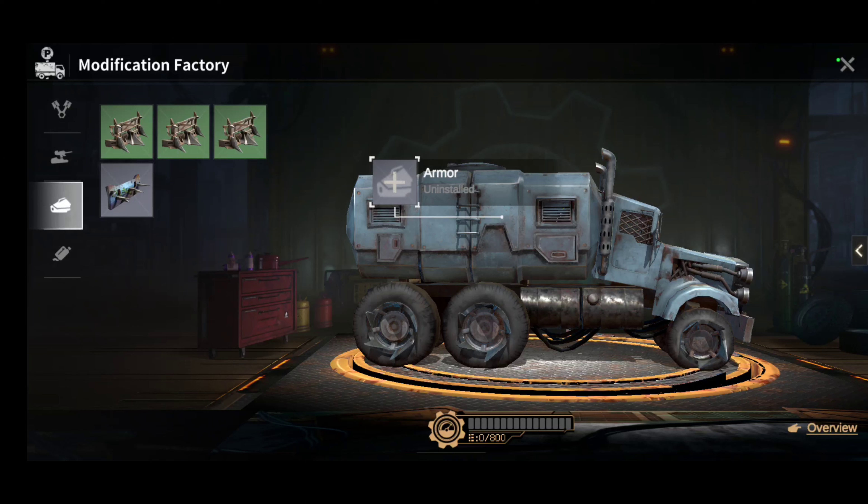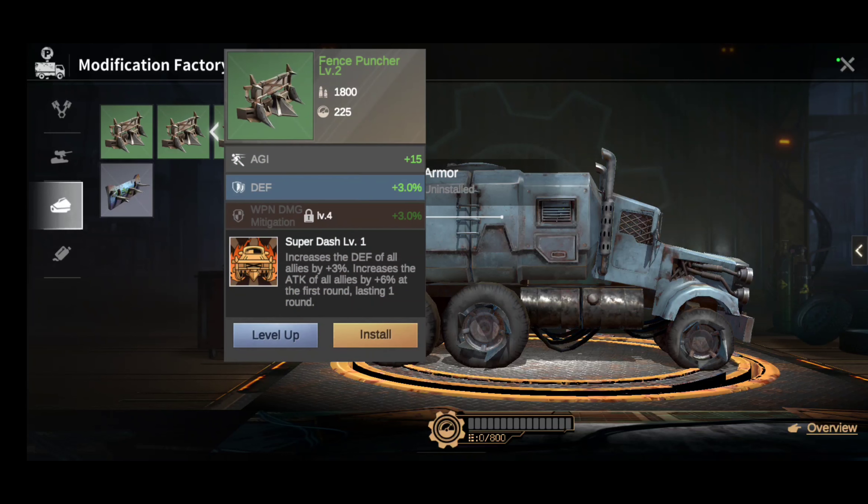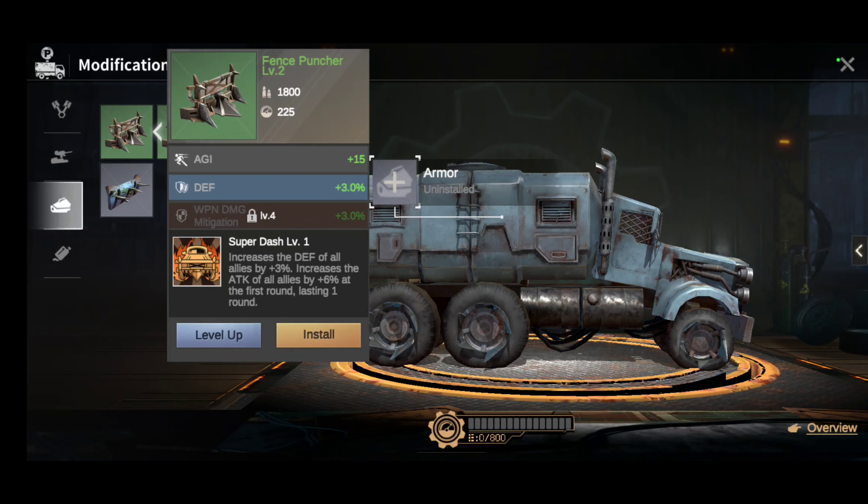It says uninstalled, but when I click on it it shows me different options I can put on — some buffs, some attributes. The first one is called Fence Puncher, Level 2 — AGI plus 15, Defense plus 3%, and at Level 4 you get Weapon Damage Mitigation plus 3%. There's another one called Super Dasher Level 1 — increases defense of all allies by plus 3%, increases attack of all allies by plus 6% at the first round, lasting one round.